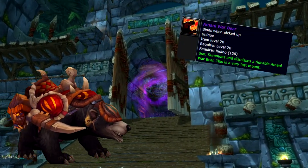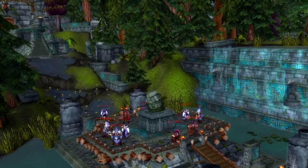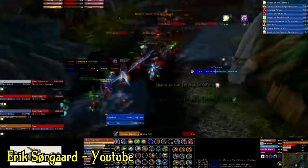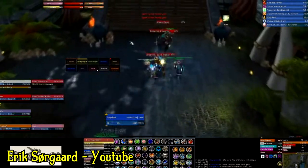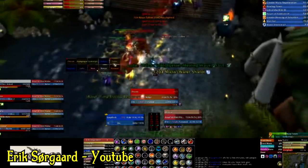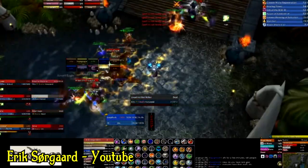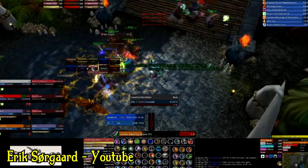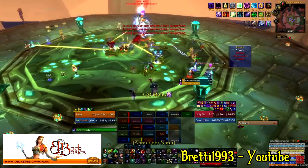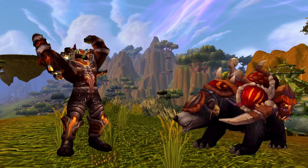Next up we have the Amani War Bear, coming from Zul'Aman. This mount is really a show of how good not only you are, but your guild as a whole. It drops at a 100% rate if you complete the timed event within the raid. The event requires the first 4 bosses killed in a certain amount of time — starting with a 20-minute timer, but killing Nalorakk grants an additional 15 minutes and killing Akil'zon grants another 10 minutes, meaning you can have up to 45 minutes total. Guilds completing tier 5 and tier 6 raids can still struggle on this task, so if you obtain one, know that your group is pretty good and it's well earned.